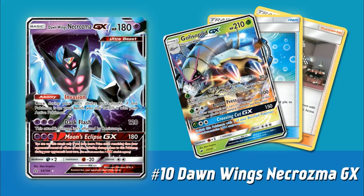Nevertheless, it does have that pesky Dark Weakness, which is why it's so low on this list. Honestly, if it did not have the Dark Weakness, this would probably take a slightly higher spot. But Zoroark GX has been insanely popular, so I think the weakness kind of hinders its placement on this countdown. Nevertheless, definitely a card I wanted to include on this list.